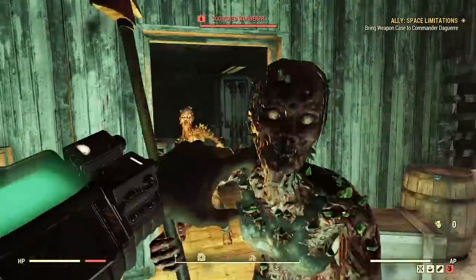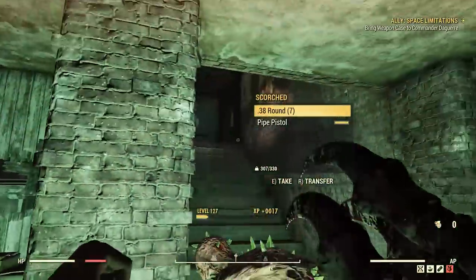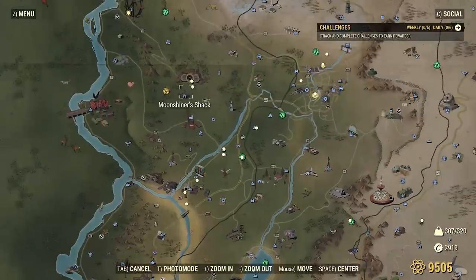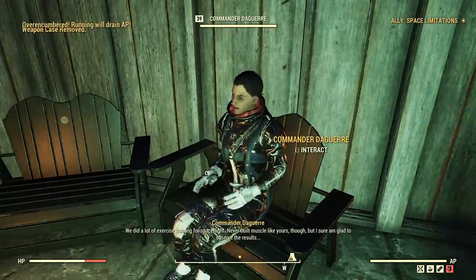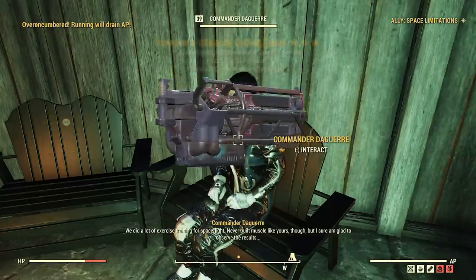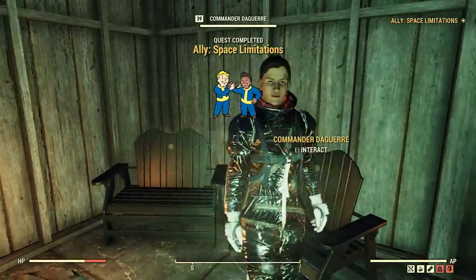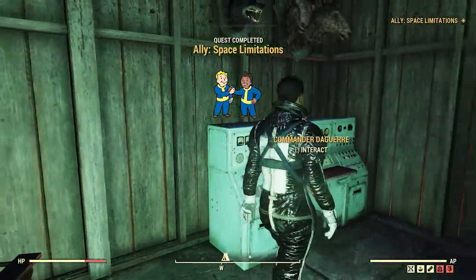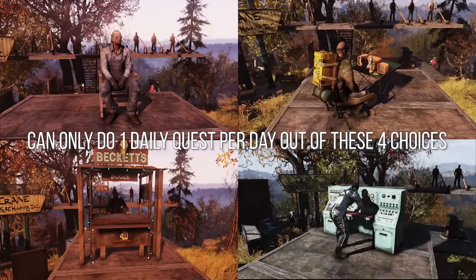After you finish Beckett's and Sophia's main quests you'll have a daily repeatable quest. On the first time doing this — whether Beckett's or Sophia's — it will be a guaranteed legendary spawn. Just about everyone I've talked to got a legendary item from their first daily repeatable, typically a fairly high-tier one. It seems like you can only do one companion daily quest per day though, so if you do Sophia's, you can't do Beckett's or a minor companion daily quest — you have to pick one per day.